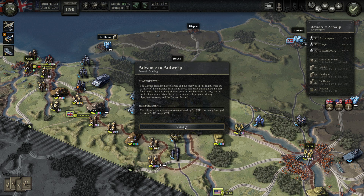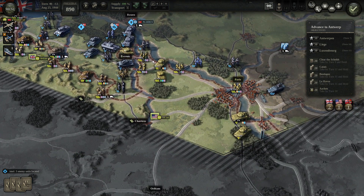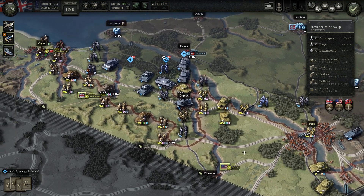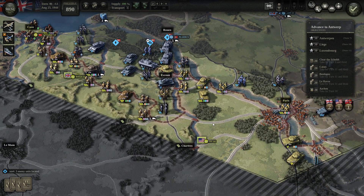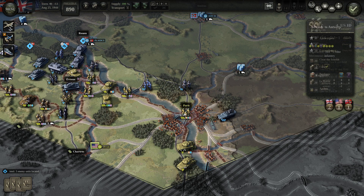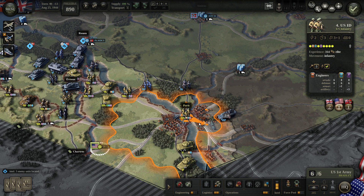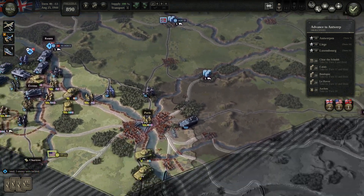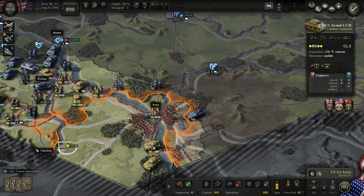Looking at the army composition — we have British Second here. This unit is at full strength, but only this one unit in Paris. These guys are veteran. Let me check if we have any reinforcements — okay, we don't have any. Interesting, nothing to give them.